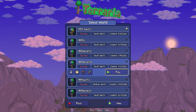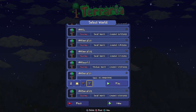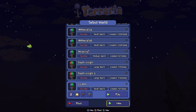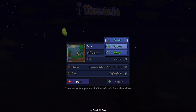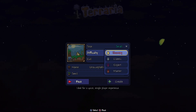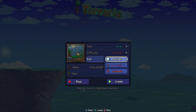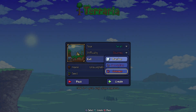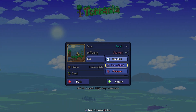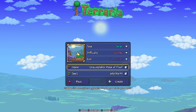Let's show you how to create the world. Go to single player, head down to the Razplay world list. The size of the world has to be small — not medium, not large, small. The difficulty can be anything you want: Journey, Classic, Expert, or Master — does not matter. The evil has to be corruption, not crimson — it's a different world. And not random either. The name of the world can be anything, like 'the unacceptable maze of floof' or even 'purple' — the name does not matter.